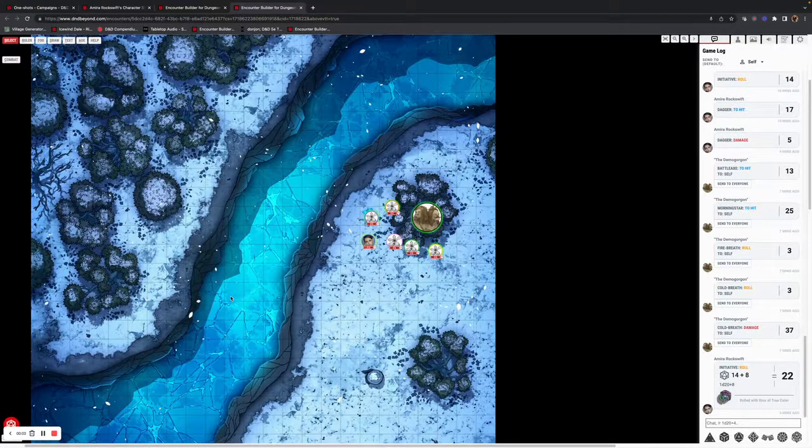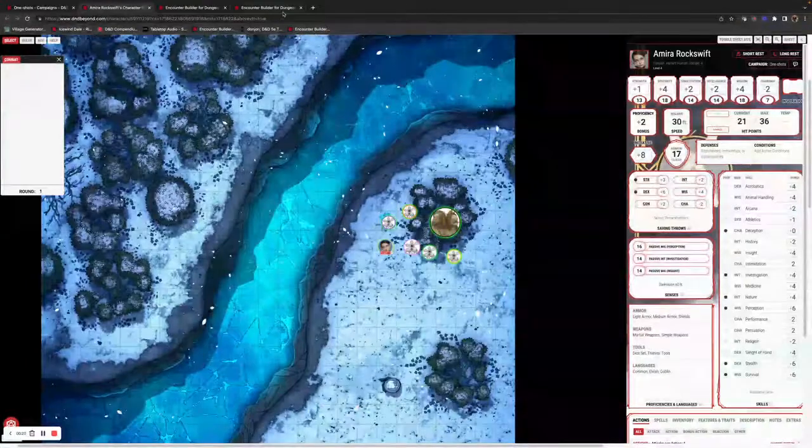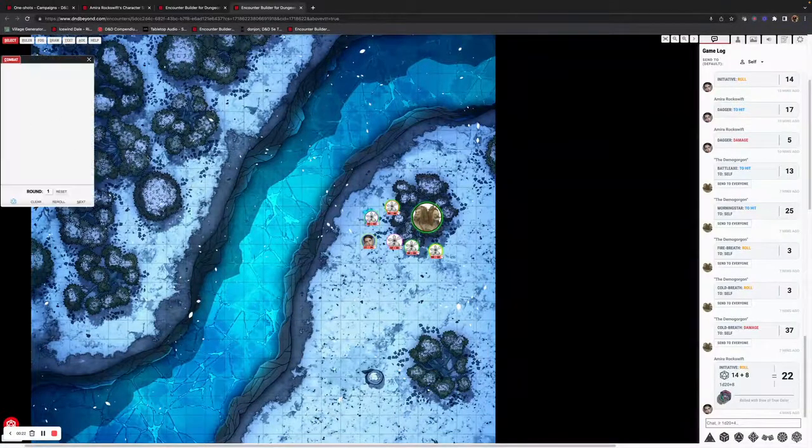Hi, Bob VTT. We're here looking at the Combat Tracker — Amira's day just gets worse. We have the DM view and the player view. The Combat Tracker is up in the top left-hand corner, you can see it up here, and likewise for the player. It's currently empty; we've not added anything into it yet.